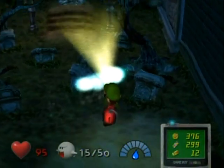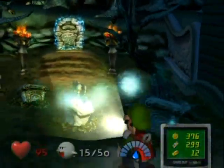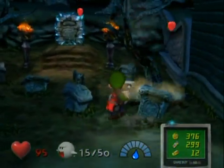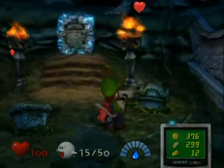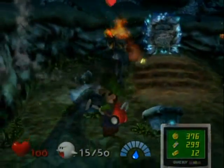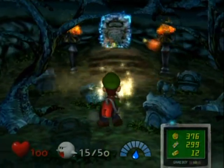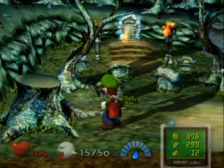I wouldn't even consider it a room, considering that it's outdoors. Once you defeat them, that altar or grave in the center there will start glowing mysteriously. You can also get some hearts from these things. Needless to say, if you don't get the hit with all these hearts that are around here, another boss is coming up.